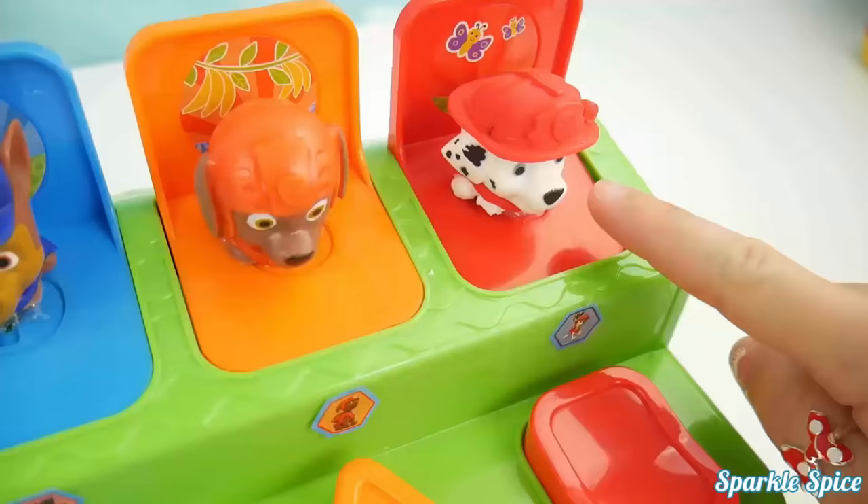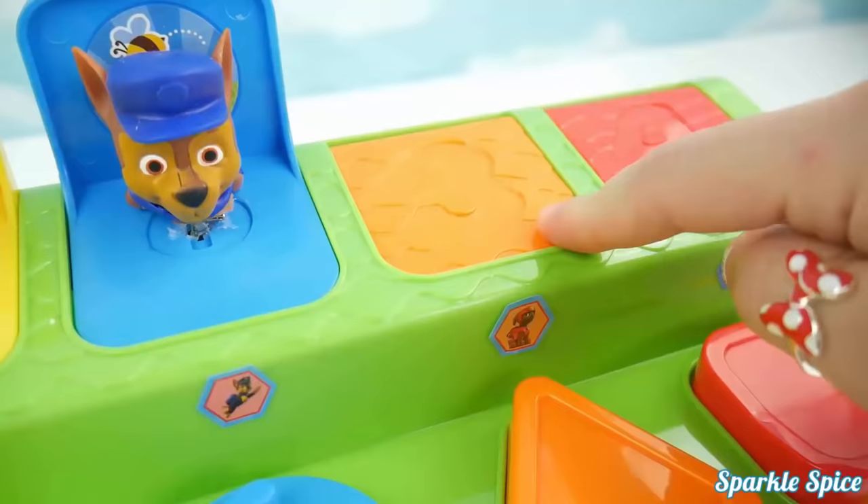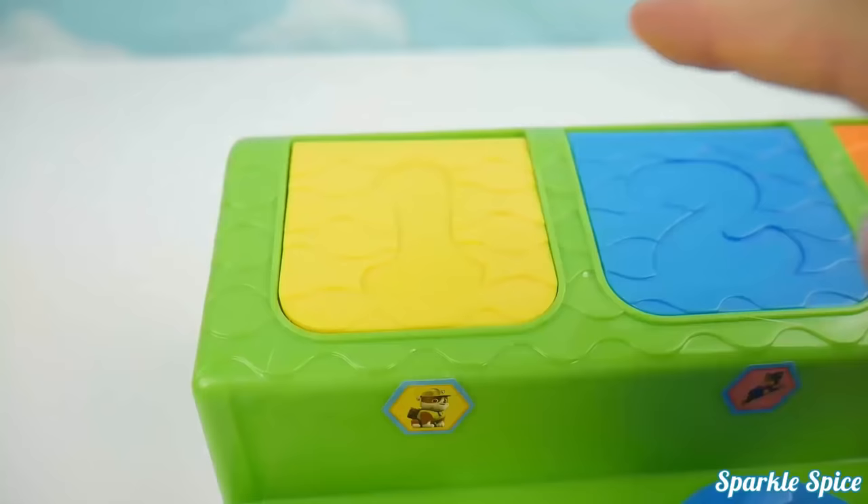Okay, time to say goodbye to Marshall in red number four. Over here in orange, Zuma number three. Now we've got blue with Chase. That's number two. And right here with Rubble and yellow is number one.